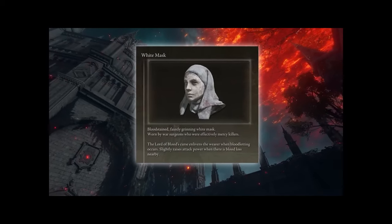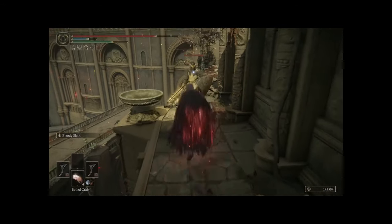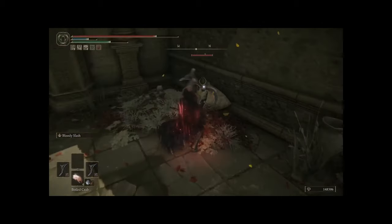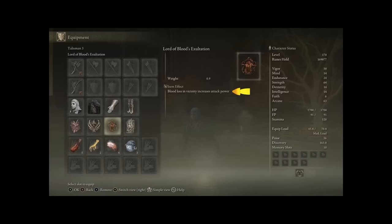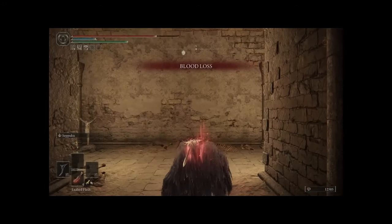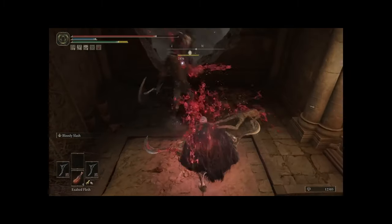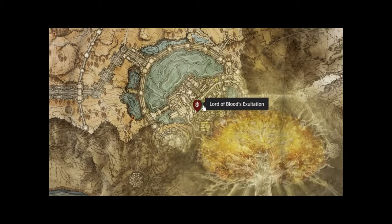Varre's armor, which you'll be awarded near the end of Varre's quest line once you defeat all three of the nameless White Masks, will raise your attack power when there is blood loss nearby — and there is always going to be blood loss nearby. Pair this with the Lord of Blood's Exaltation, which does the exact same thing, and you are now dealing devastating amounts of damage every time anything triggers blood loss. That includes when you use Seppuku on yourself. The Lord of Blood's Exaltation is dropped by Eskar, Priest of Blood, at the bottom of the Leyndell Catacombs.